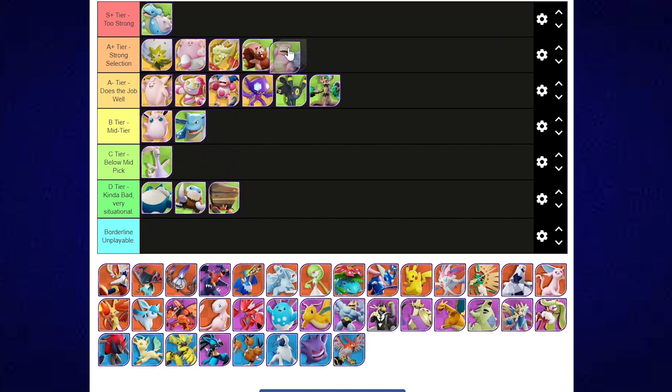Slowbro is A+. Slowbro does an awesome job — I'm a big fan. The fact that his Unite move helps you take out two Pokemon if the enemy has a Comfey makes it a really strong pick in the current meta.